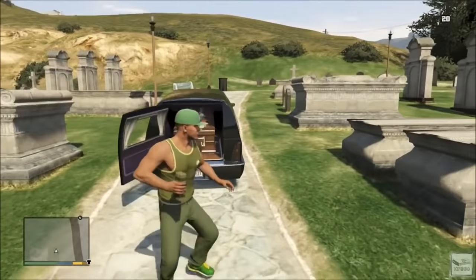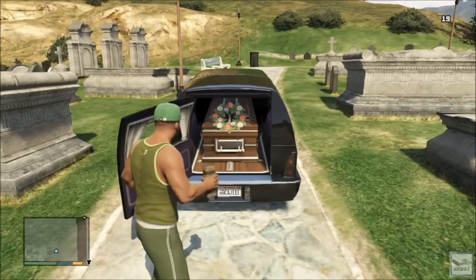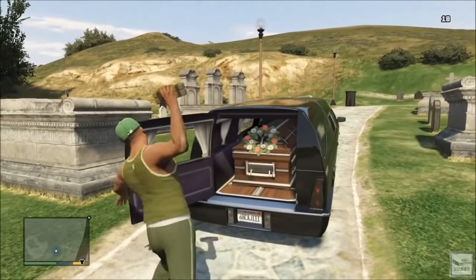Another thing you're going to notice is that you cannot put explosives in the back of this vehicle once that door is open — they'll just automatically get sent to the top or bottom of the vehicle. You cannot put them inside.